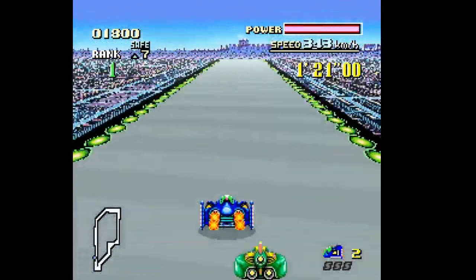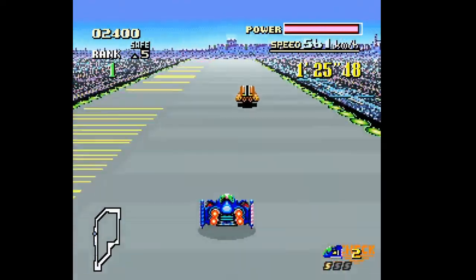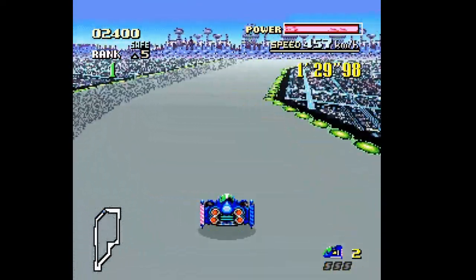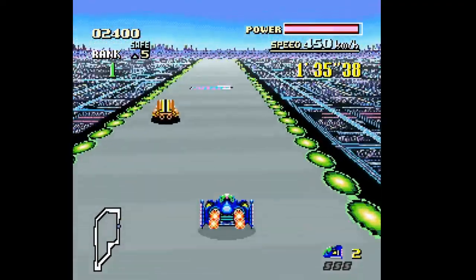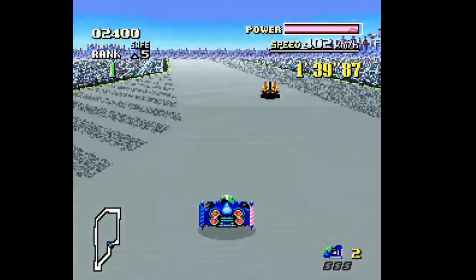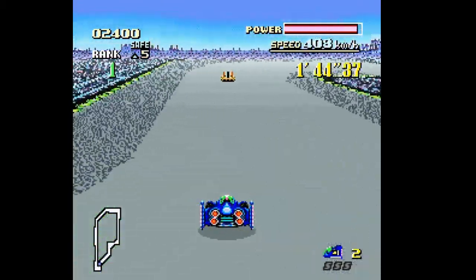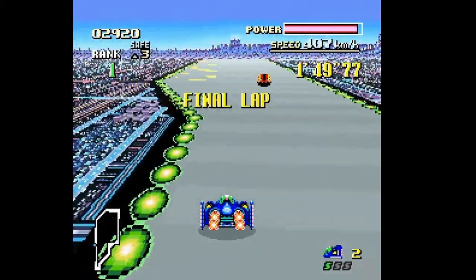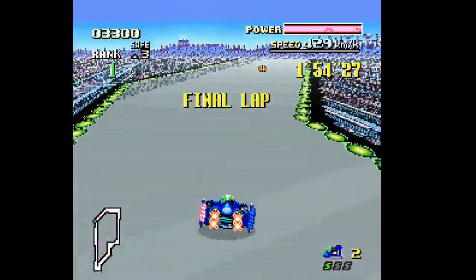Oh no — you bastard. If you hold down while going off a ramp, you'll jump higher. You have to finish a race later. Now, there are health strips on the left — if you run over them they'll restore life. Yes, you actually have a life bar.